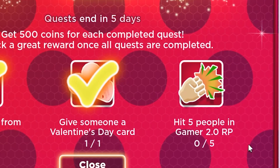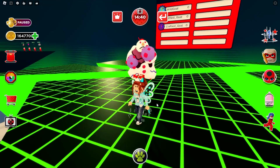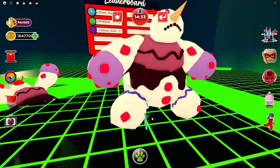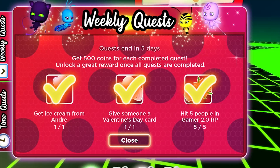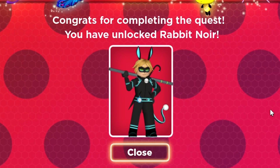I only have one more thing to do — I have to hit five people. Ingamer 2.0. We're gonna start that game. How am I supposed to fight you guys when you're these giant — hold on a second. It's supposed to smack you. They're like running all over me. You cleared it already? I did too! Look at that. Congratulations, we unlocked the new skin.